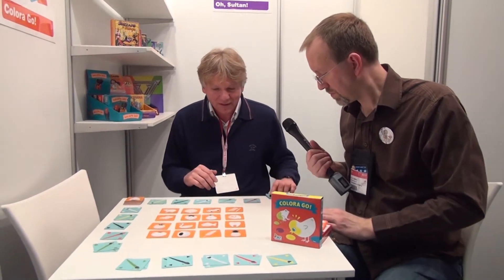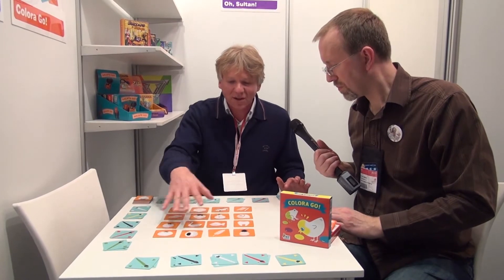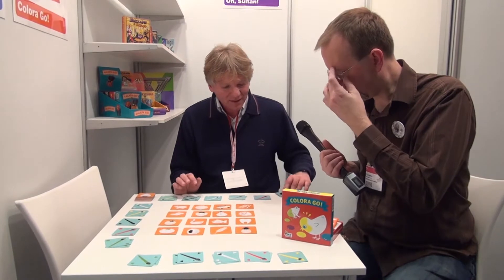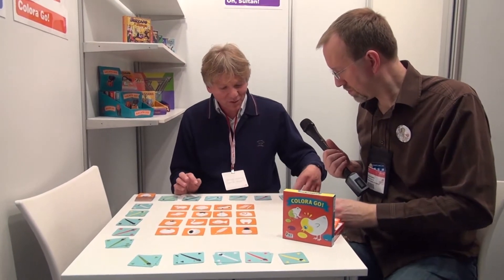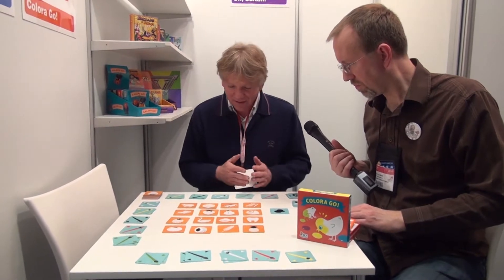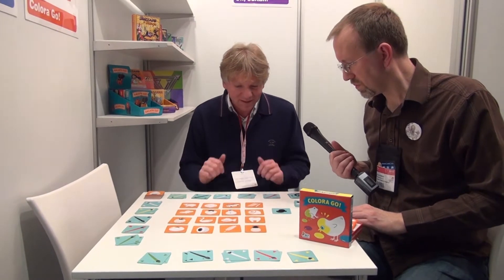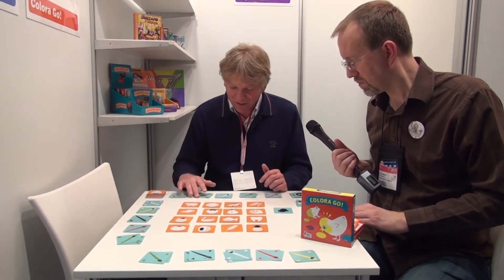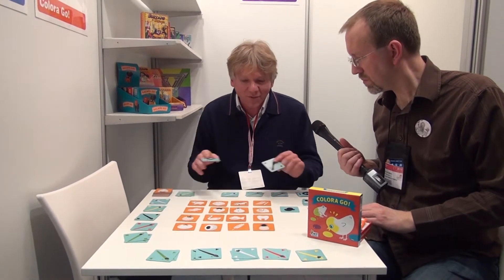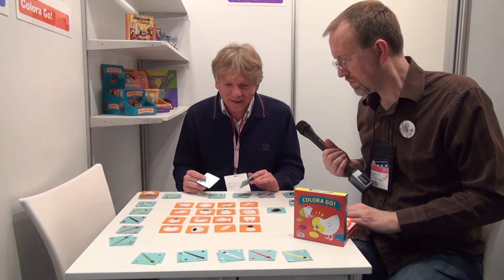The way it works is very simple. We lay down 4x4, so 16 cards on the table, on the black and white side so you don't see the color. The active player flips up a card — it's the black color that's there. Each player has a set of 10 paintbrushes, two of each color. As soon as they see black, they each play simultaneously, taking their two black paintbrushes and trying to find before the others what is black on the table.